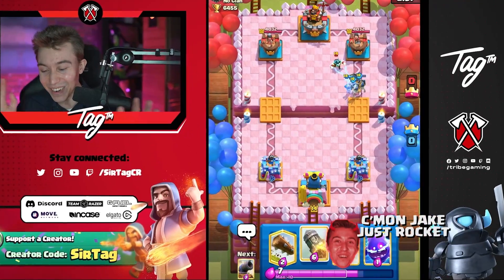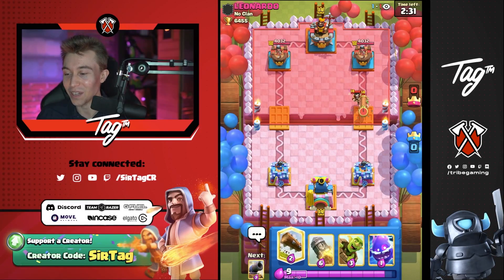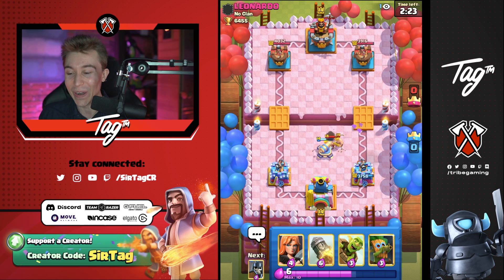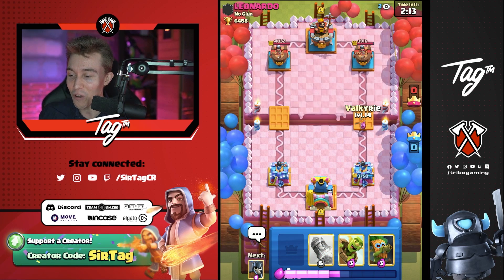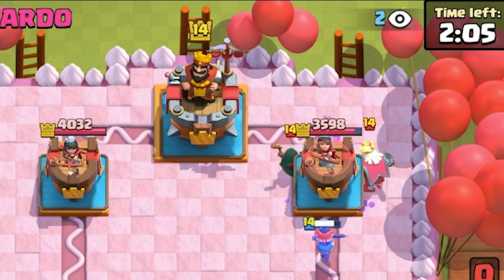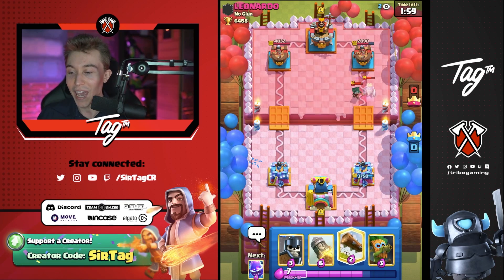I could Rocket right now, but I'm not going to spend all that Elixir when I've already dropped Guards at the river and went in for my Valkyrie. He thought I was going to Goblin Gang, so he preemptively went for a Fireball. If I went for a Goblin Gang right then and there I would have lost the game — but I don't even have it in my deck. I can go in for a Valkyrie and a Goblin Barrel here. Playing against a Bridge Spam Warrior with Cannon, I feel like this is the matchup you'd want — you get better Elixir trades with Cannon because it's cheaper.